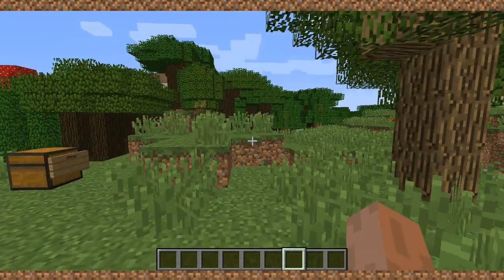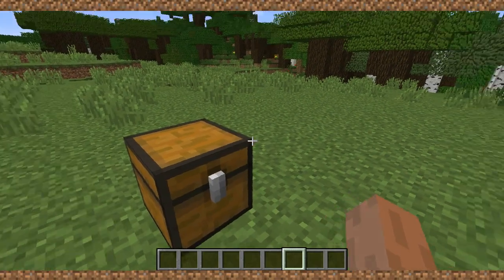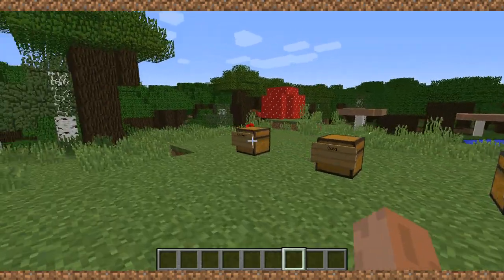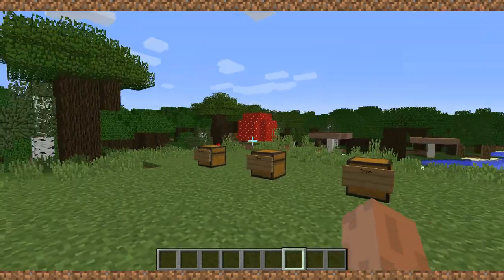So you don't have to actually break it, take all your items out, and place it back. There are actually a few versions — a few material versions for the chest transporter.